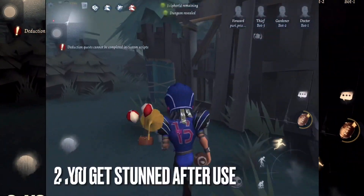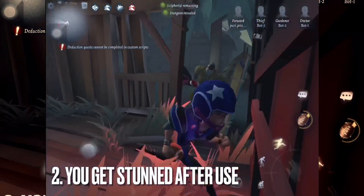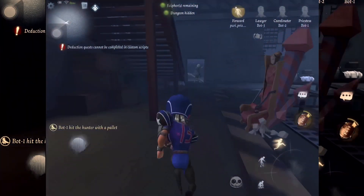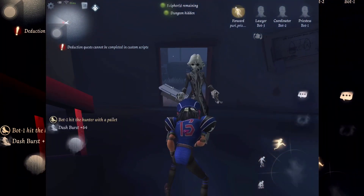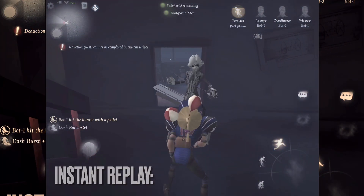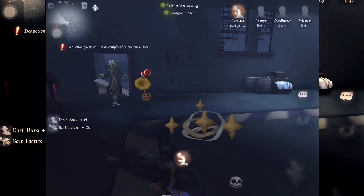Number two: using the rugby football has a downside. If the item runs out, or when you stop using it, the Forward will have to take a breather and will get stunned for a short amount of time. He's not a robot — he needs rest every once in a while.